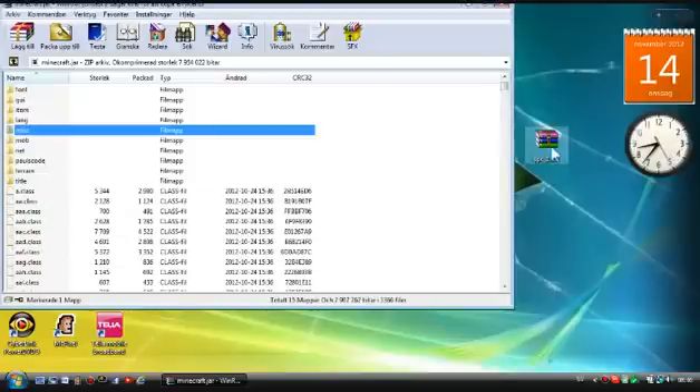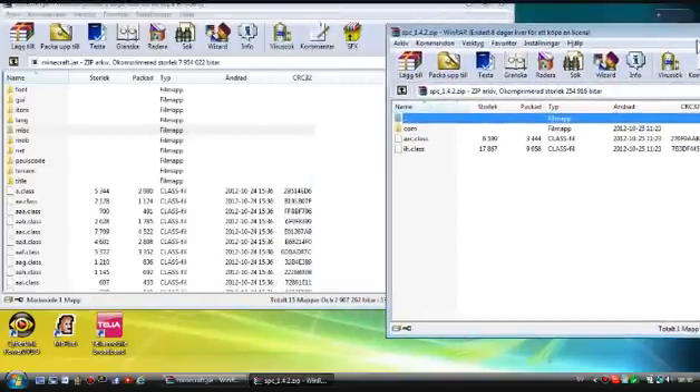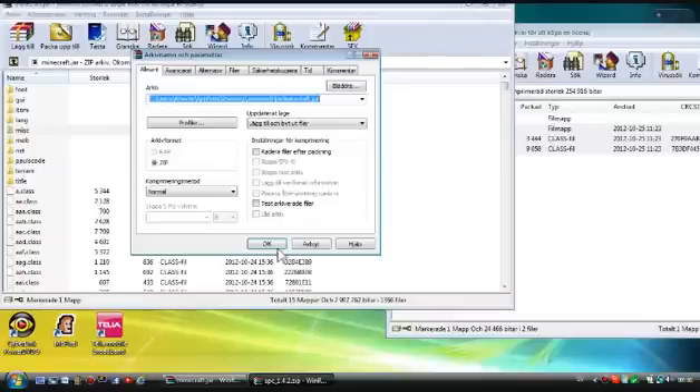Now you're gonna open SPC 1.4.2. Highlight everything except the dot-dot folder — don't copy or highlight that. Just highlight those three files and drag them over to the minecraft.jar.